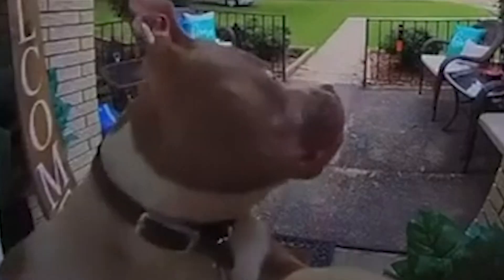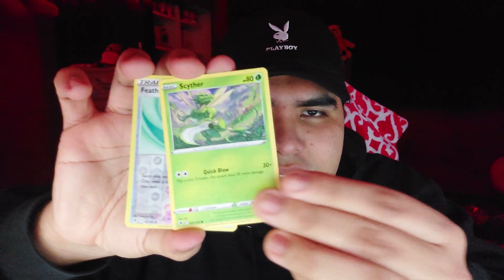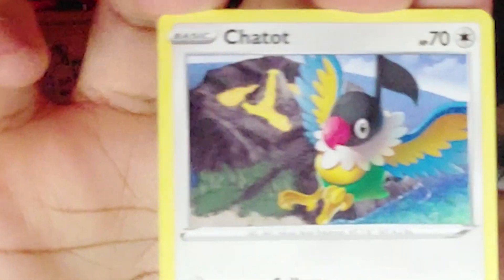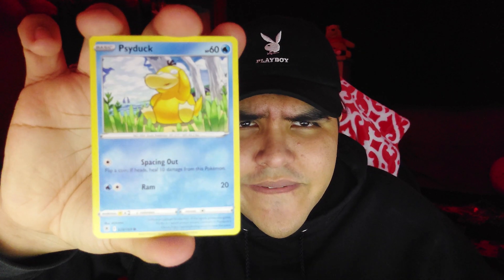A reverse holo — sick, that's what I wanted. And Oranguru Monkey V — I'm gonna say like a PSA 2 on that. We got a Heavy Ball, and then pack two — that's an ugly Eevee, actually wait, that's a cute Eevee art. Reverse holo? Are you kidding me? Got a Feather Ball, and the big boy — oh, a Kleavor V! And a Psyduck with a cool art, will that be reverse holo?